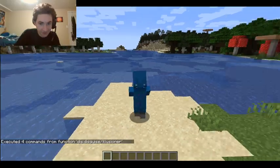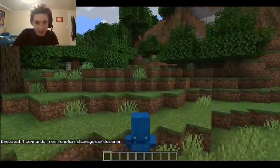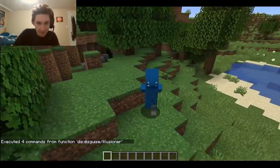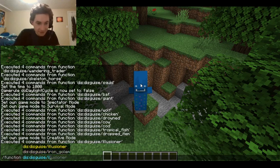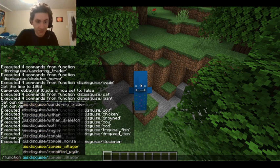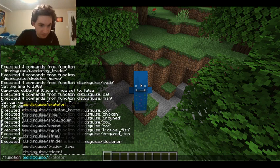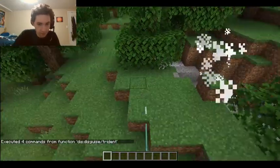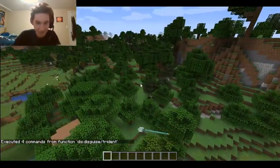So an illusioner — something not normally in the game. I mean, you can spawn it in but you won't find it normally without commands. This is just crazy to me. What? I'm a trident!